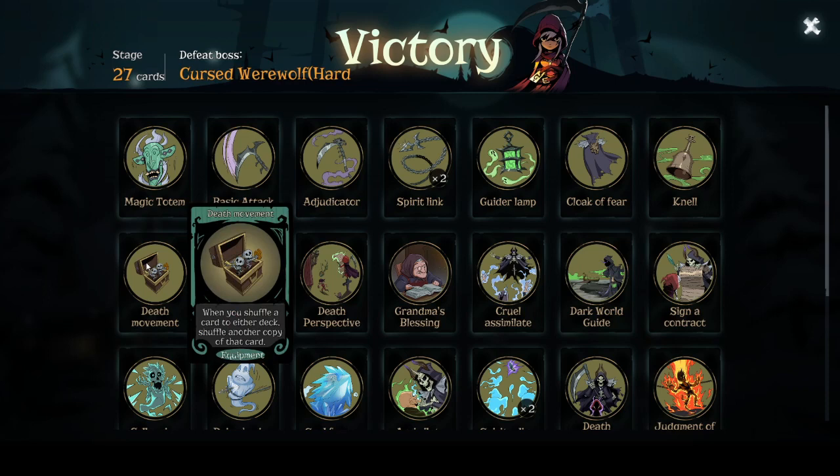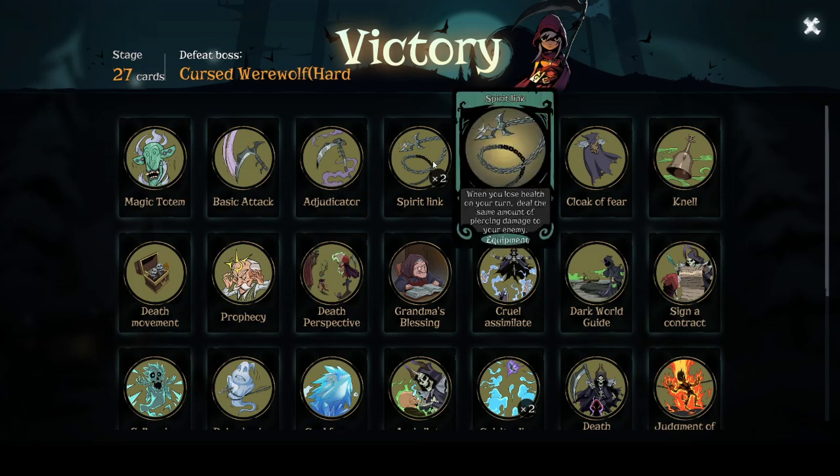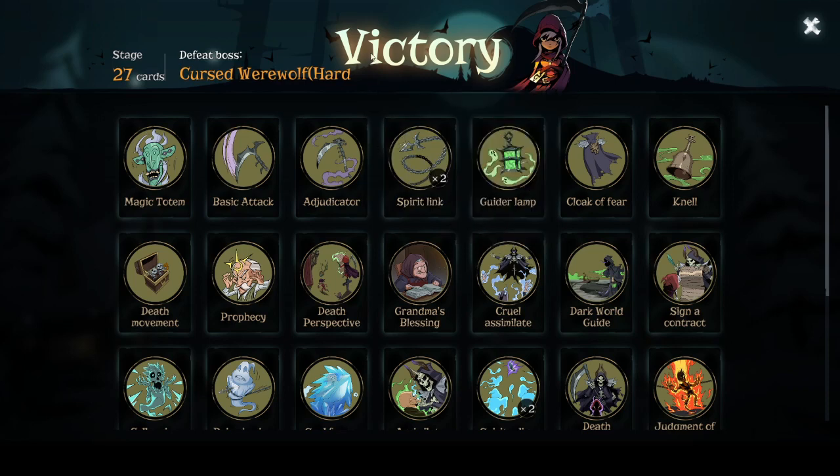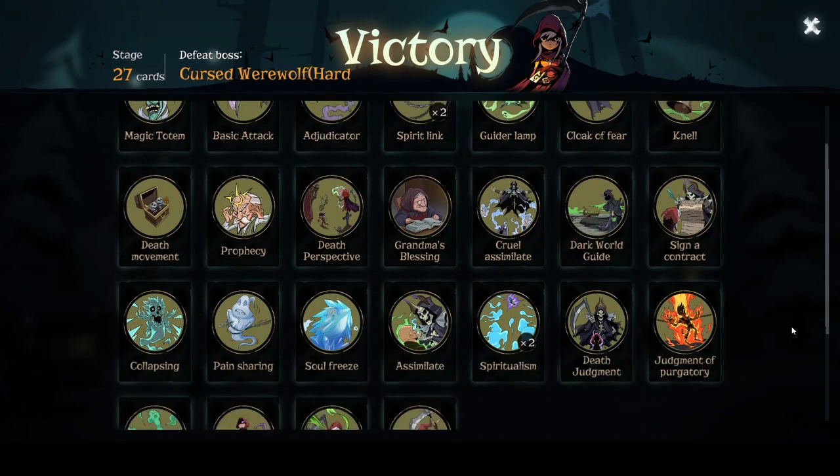Death Movement: when you shuffle a card to either deck, shuffle another copy of that card. So why is this so important? Because we get the blessing that says when you have equipment in your deck, shuffle a copy of that card into the deck — what you're actually doing is shuffling two copies. So rather than just having two Soul Links, we shuffle two times two for a total of six Soul Links, and it just keeps going on and on. You saw all the equipment we got — it's an absolute wonderful mess of various things. And of course, Vengeance just makes this work well because you're constantly dealing damage and healing yourself.